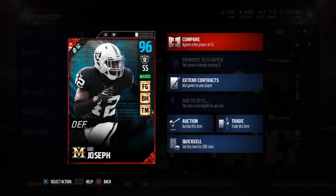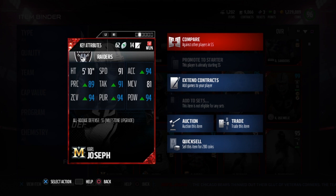What's up guys, today we got the Milestone Carl Joseph — All-Rookie, Field General, Big Hitter, Tackle Machine chemistry. I do have the chemistry up so keep that in mind. He's 5'10" with 91 speed, 94 acceleration, 81 man coverage, 94 hit power, 94 pursuit, 91 tackle, 89 play recognition, and 94 zone.